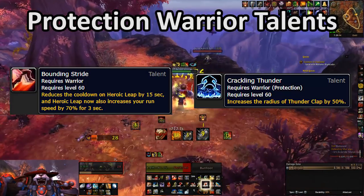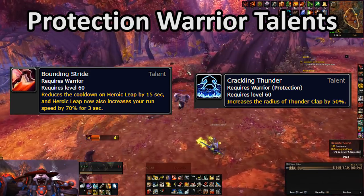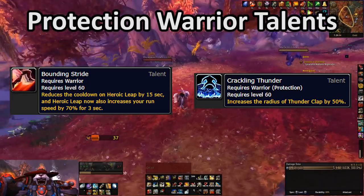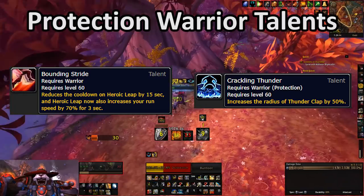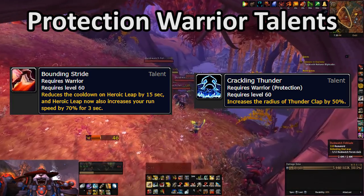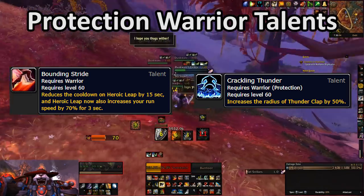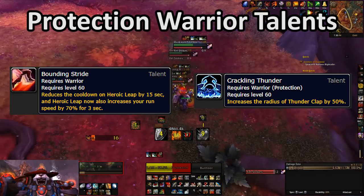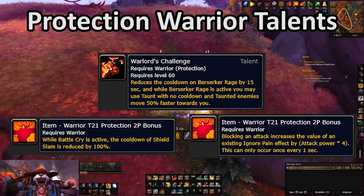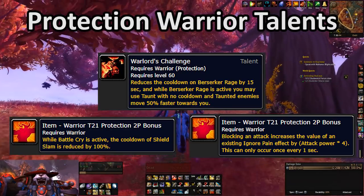The only other spot where you really have any decision making to do is Bounding Stride versus Crackling Thunder. Bounding Stride is obviously better for mobility, although if you have a bunch of adds scattering into an area, the increased pickup radius for Thunderclap from Crackling Thunder will help a little bit. If you're still using tier 20 set bonuses, then Warlord's Challenge can actually become a pretty solid throughput option over either of the other two.